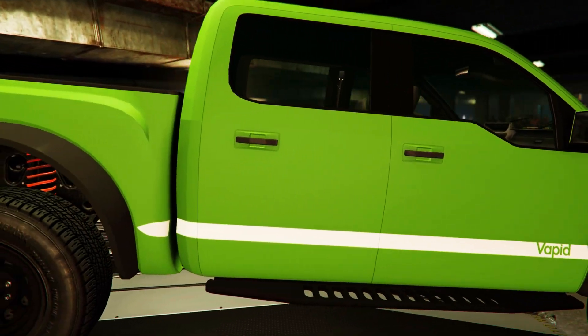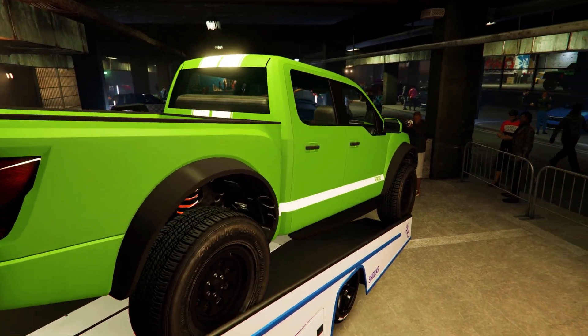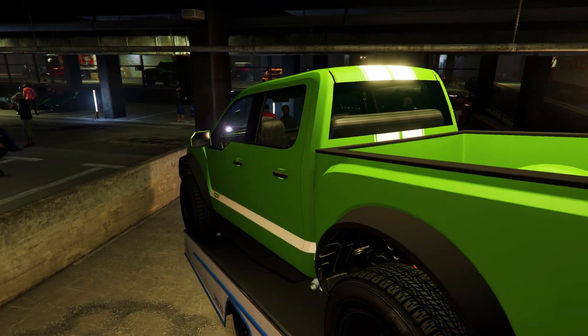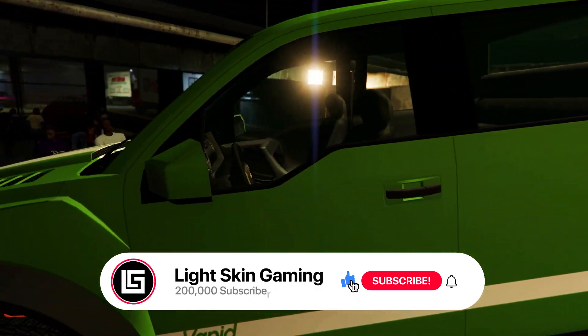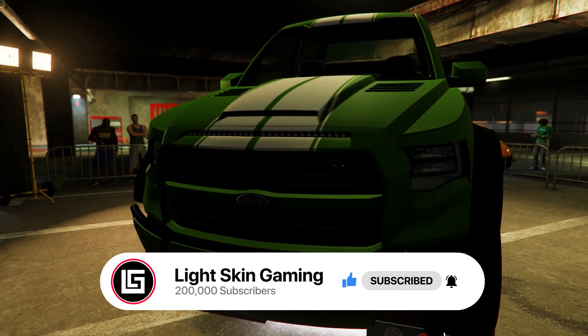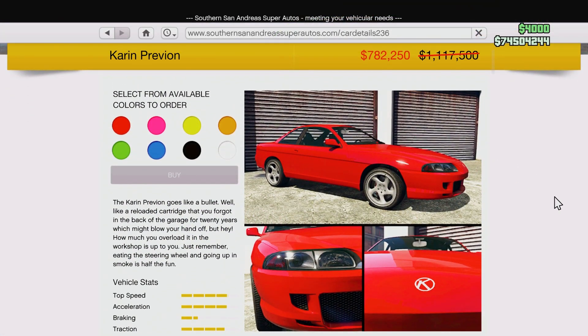For this week's LS Car Meet prize ride we have the Cara Cara 4x4. To win this nice truck, you guys have to place top three in LS Car Meet races five days in a row. That's pretty simple — you guys can go ahead and get this vehicle for free just by completing that challenge.